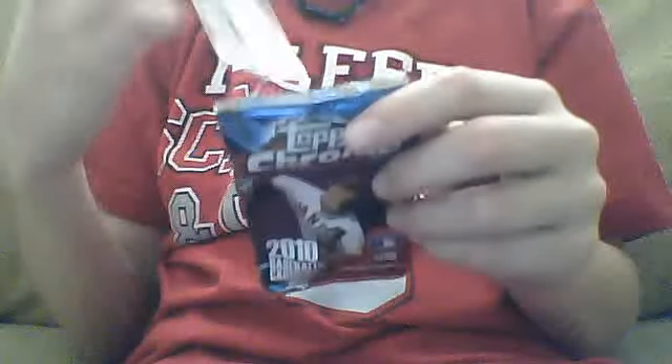Now we're on to the Topps Chrome. Looks like we got a Purple Fractor and a T206-style insert. First off, we got a Carlos Santana rookie card. Oh, actually it's an X-Fractor — Wilson Ramos rookie card for the Twins, and Alex Gordon. We also got a Brian Roberts X-Fractor. Pretty nice.